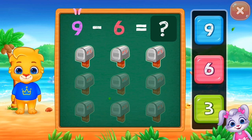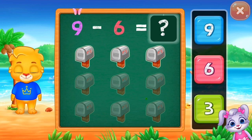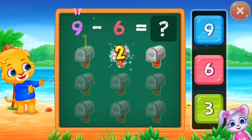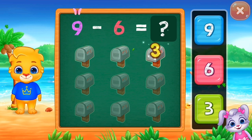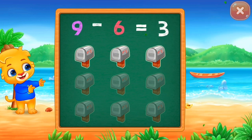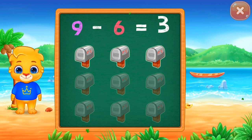Now it's three. Take away six. I come in. Three. One! Two, you can do it! Three, nine minus six equals three.